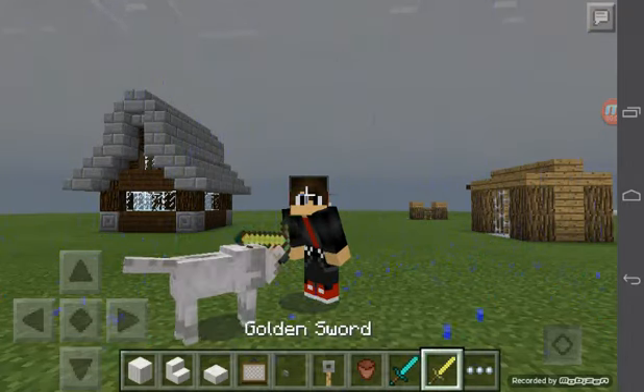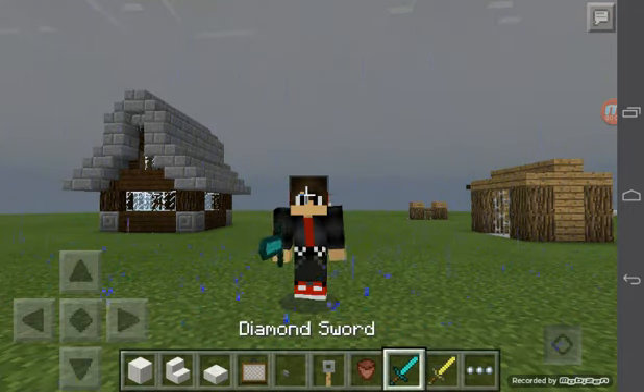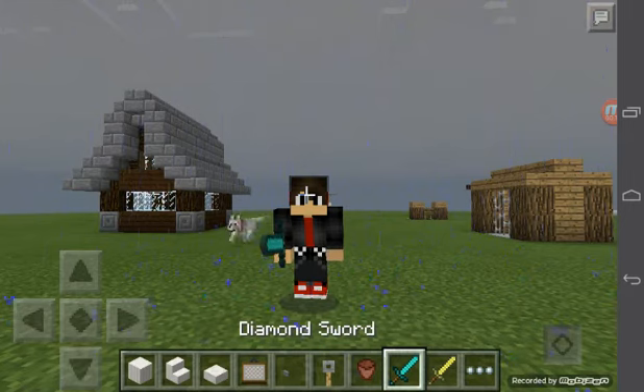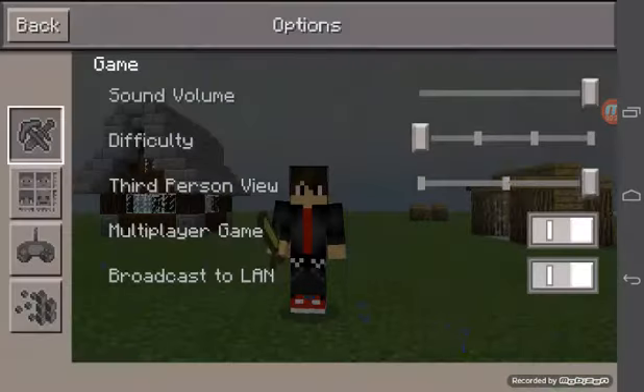What's up guys, Cool Steve is a Minecraft is here. Today I'm gonna show you how to make a soda and ice machine. It will not work because we don't have any dispensers in this update — I don't know if there are any in 0.14.0.